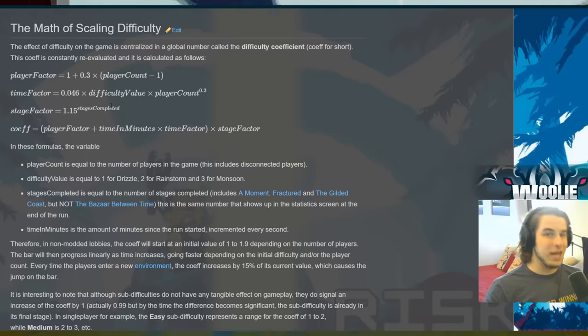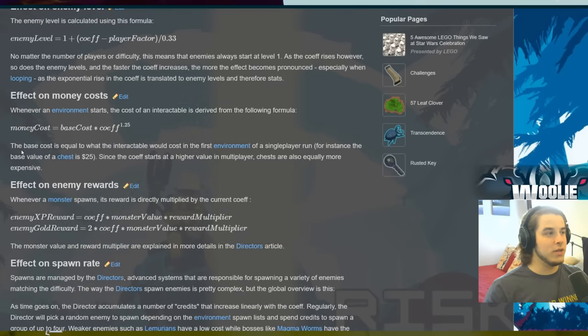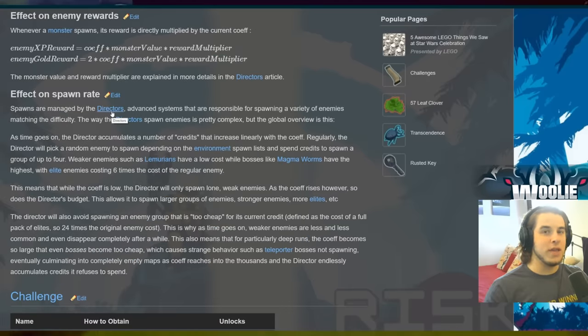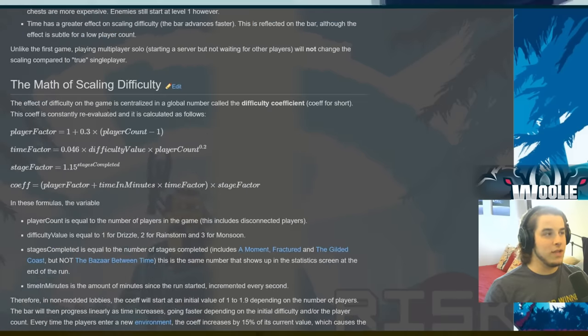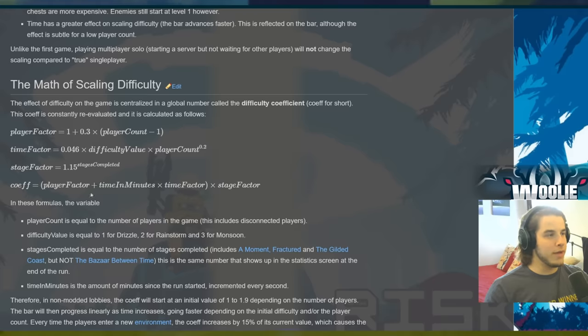Time goes hand-in-hand with the number of stages you complete. This difficulty coefficient is calculating everything to do with difficulty in the game — and that's not an exaggeration. Effects on enemy level, money cost, enemy XP reward, enemy gold reward — all tied to the coefficient. The director, which controls how enemies spawn, is also entirely driven by the coefficient. That coefficient is determined by a player factor — which is always one in single player — multiplied by time in minutes, multiplied by the time factor, which is just the difficulty value.